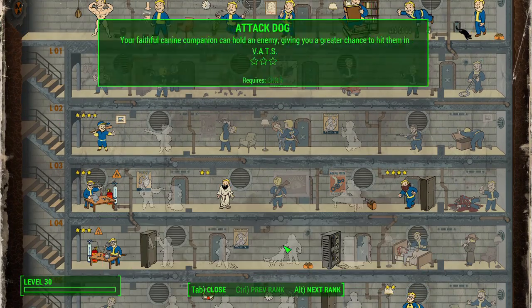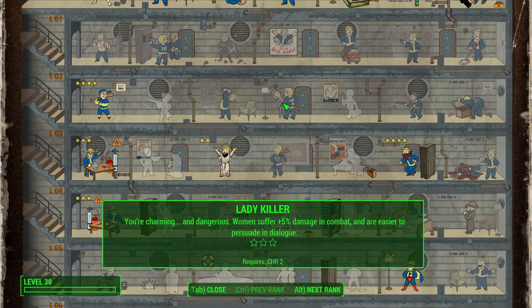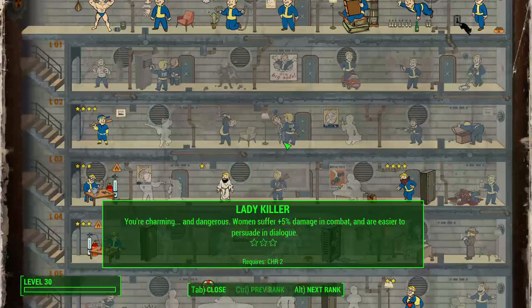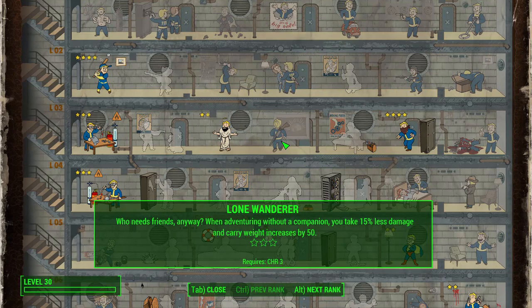Lady Killer over in Charisma only requires Charisma 2, and I gave us Charisma 3 partly to reach Lone Wanderer, which I'll talk about next. Lady Killer just makes sense for Ezio — he's a charismatic guy. It's not the best perk in terms of raw value, but it's way down at Charisma 2 so it's not much of an investment.